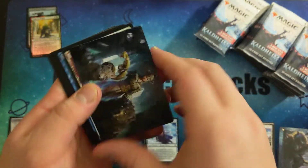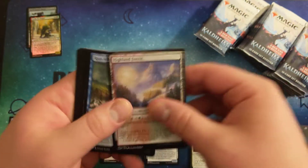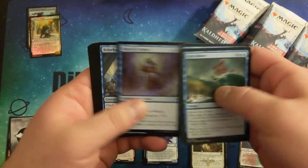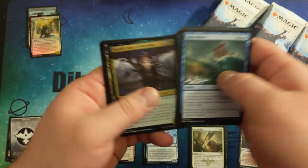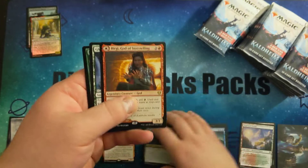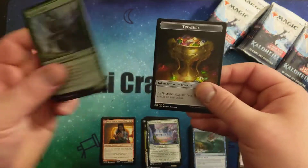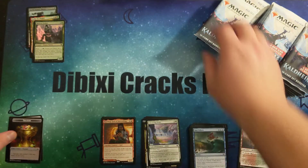Sorry, I'm so used to going slow — I just did the collector box opening, so I'm not going as fast as I usually do. Nice art card. Bergy, God of Storytelling. Foil uncommon in the back, and a treasure token.